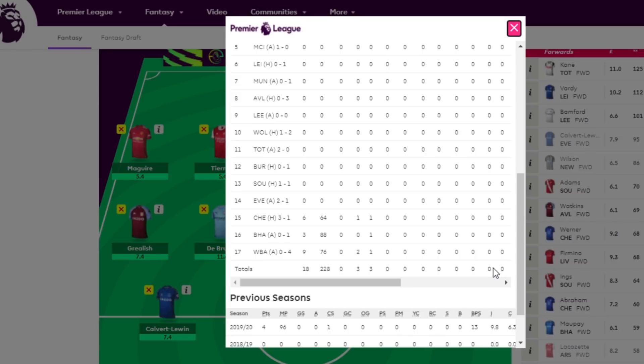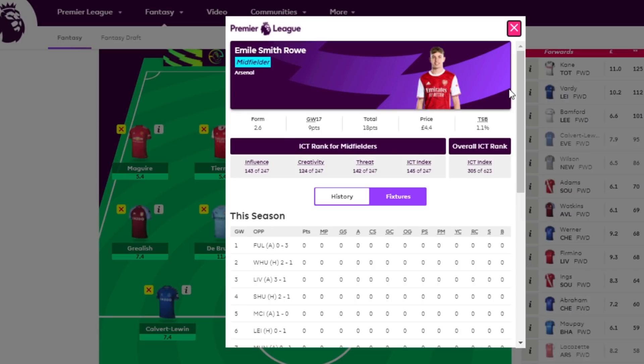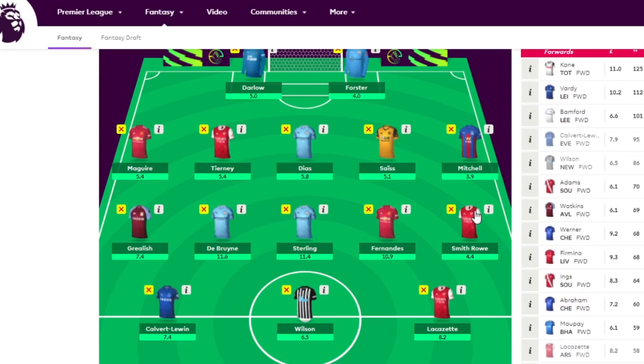Smith-Rowe I do expect to start again, but he's probably someone you'd want to have on your bench. He can have a great game and still not really get you the points — for example the Brighton game he put in a very good performance but didn't get goals or assists. He got two assists against West Brom and an assist against Chelsea, but sometimes he can have a great game without giving you the FPL returns you want. If there's any Arsenal player to have in midfield in your starting lineup, it's Bukayo Saka without a shadow of a doubt.